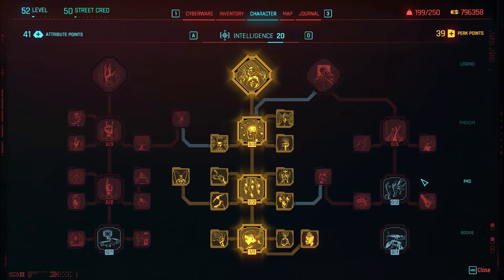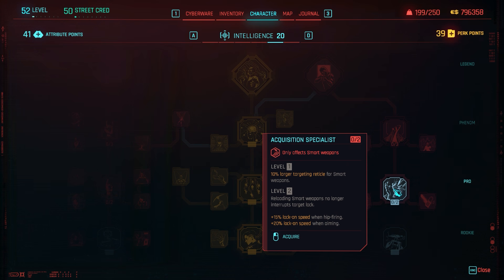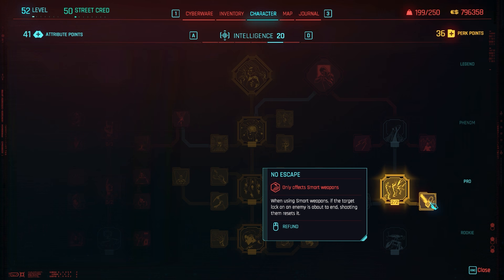Moving to the right side of the tree we have smart weapon perks. Acquisition Specialist: at level one the targeting reticle for smart weapons increases by 10%; at level two reloading smart weapons no longer interrupts target lock. Normally when you reload it resets the lock, but with this perk the lock remains on the target while you reload.